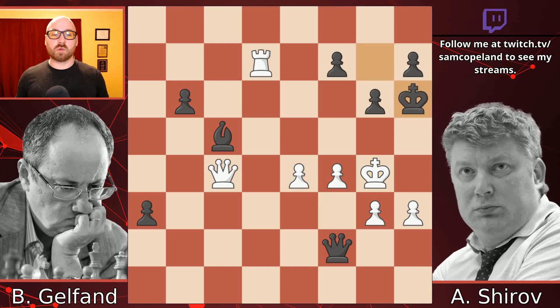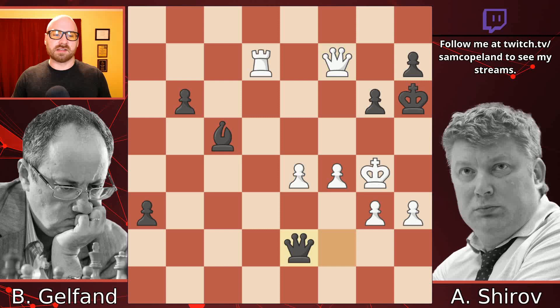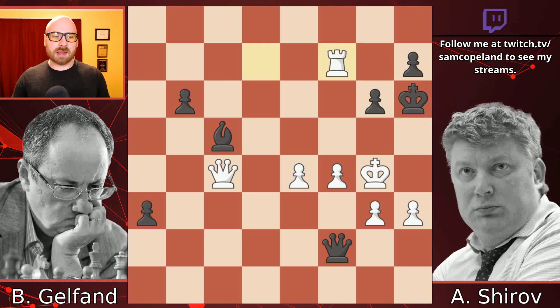Possibly the best decision, according to the engine, was king h6, which probably wraps up the draw — maybe Shirov is pressing, but you've got to be careful not to overpress. This does allow f7 to fall, but not with check. If you capture with the queen, you actually run into mate: queen e2 check, queen h5 — so that's no good. But you can capture with the rook, which is interesting. After capturing with the rook, the pawn is able to march forward, pawn to a2 threatening to promote.